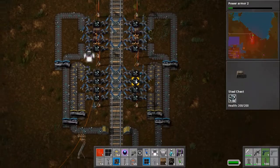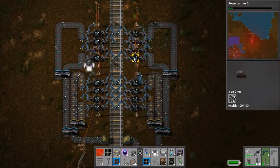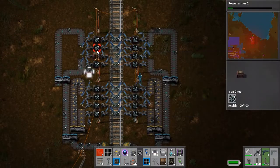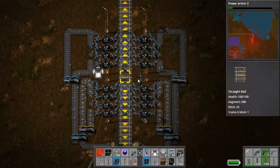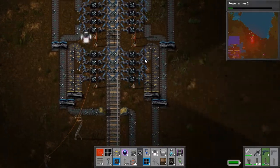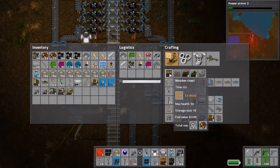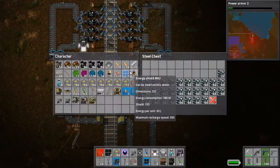Let's take a bunch of iron out of here and put it in the chest so they don't have anything. I need more chests — these chests are too big and things get clogged up and become inefficient. I need smaller chests, not bigger chests. Iron chests, maybe even wooden chests — but they're still way too big.